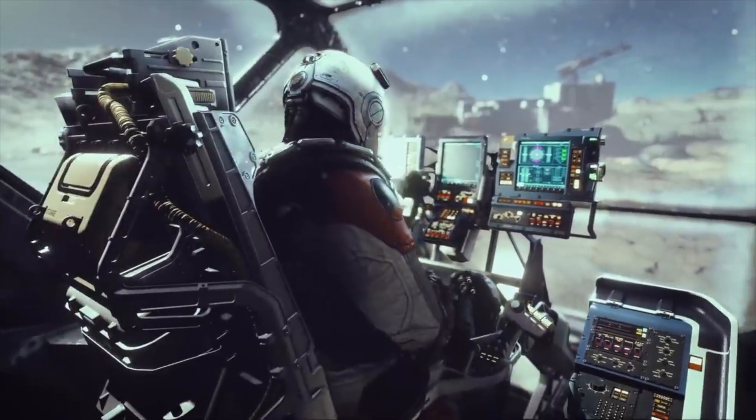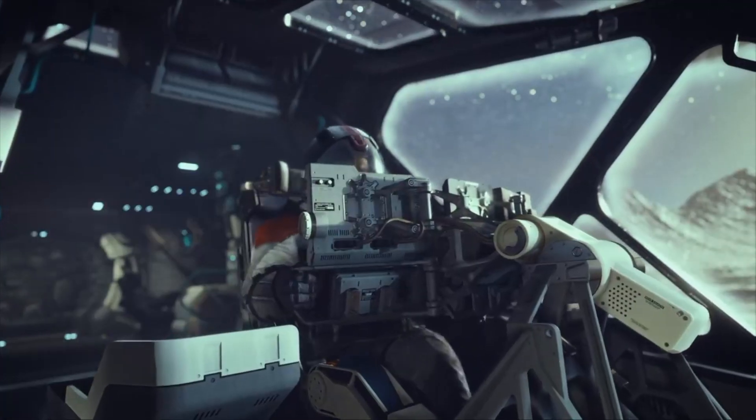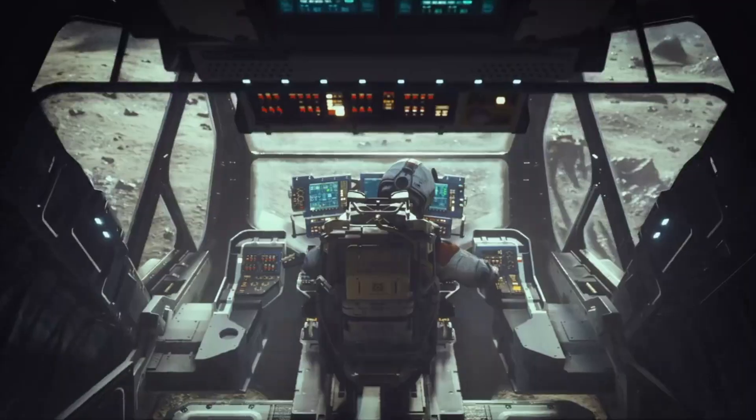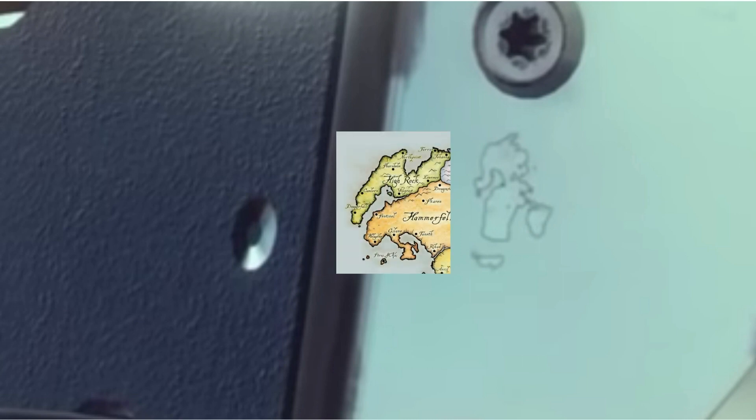This one won't take nearly as long. Fans have spotted something interesting in this trailer that was released at E3. On the side of one of the ship's control consoles there is a mark in the metal that looks a lot like the western sides of Hammerfell and High Rock. This is most definitely intentional — nothing here is here by accident.